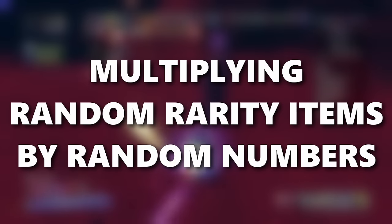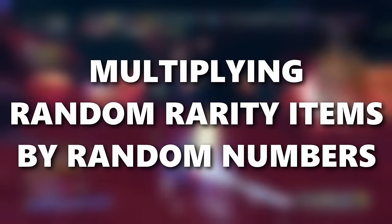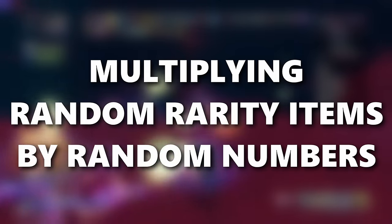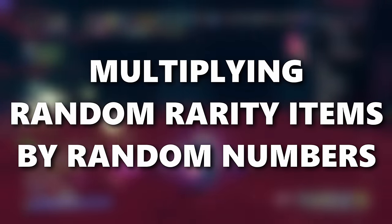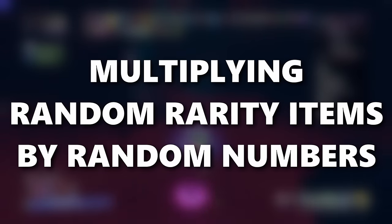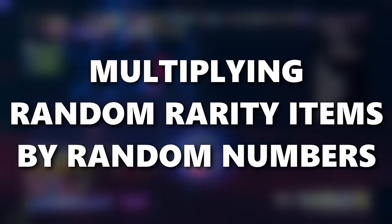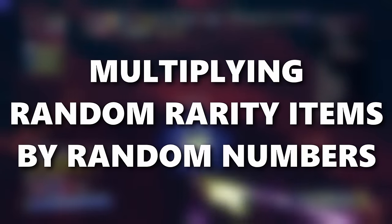We are back to multiplying items by an insane number, but today every item has a random rarity. This means a goat hoof could be red, a clover could be white, and a polyloot could be yellow. Every item also has a random multiplication of 1 to 1,000, so I don't know how many of an item I'm gonna get until I pick it up.